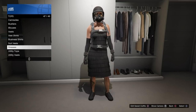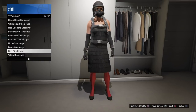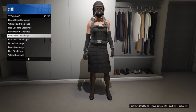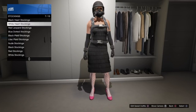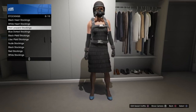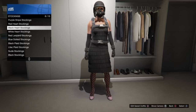The first thing you're going to do is put on any style of dress that you would like. It does not matter which one you're putting on. Then go to the pants section and select the style of stockings with the heels that you would like to wear. Make sure you select the style of bottoms you're going to want to wear, and you'll see the actual shoe and the foot part — that is where the glitch is going to happen.